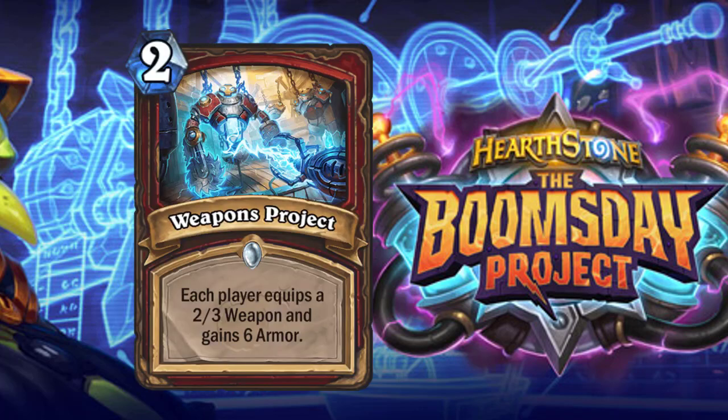Weapons Project is a two-cost Warrior spell: each player equips a 2/3 weapon and gains six armor. In a more controlling Warrior deck they definitely play this — they can use the weapon to control the board, get the six armor, and control warriors won't worry much because they think they can take that six extra life away from you. More aggro or mid-range Warriors aren't going to worry about it either since they can take out that armor. If they have weapon removal, they just get rid of your weapon. Warrior absolutely plays this, though not every deck.